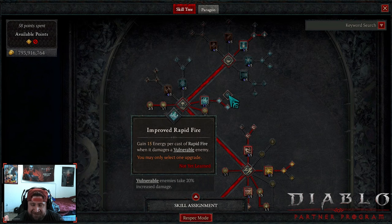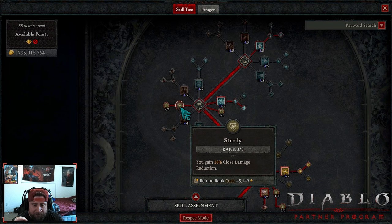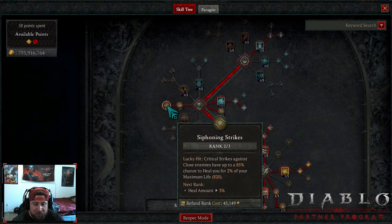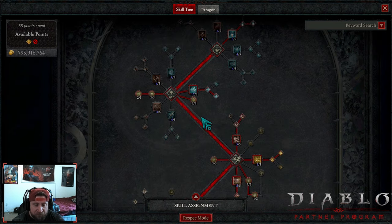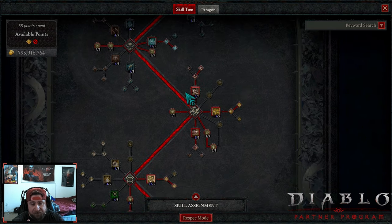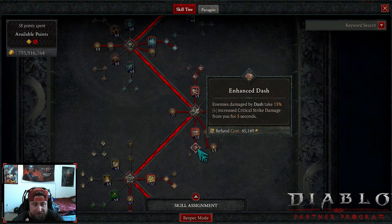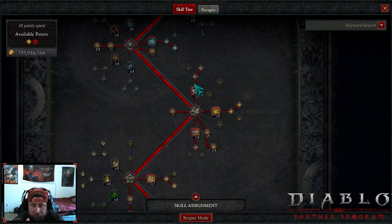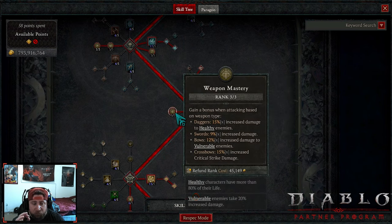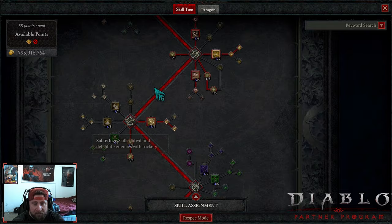We're a crit strike build so we want Advanced Rapid Fire. Next we've got three points in Sturdy and two points in Siphoning Strikes for the heal, as well as three points in Starter Step just to move fast — there will be some options here if you want to swap these around. Next we've got Shadow Step into Disciplined Shadow Step to reduce cooldown, and Dash into Enhanced Dash for the crit strike damage after we dash. We have Weapon Mastery ranks — I don't have the additional ranks in the amulet; I have it in Exploit as well as Frigid Finesse.